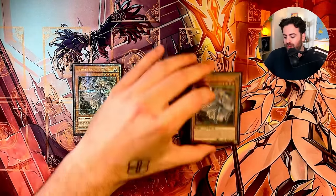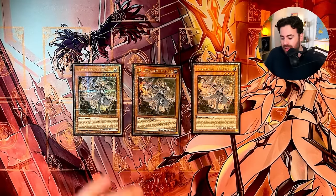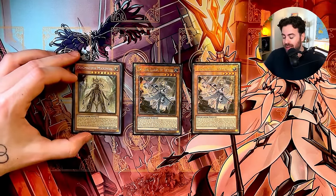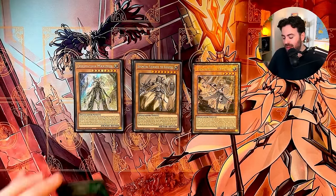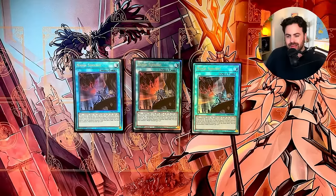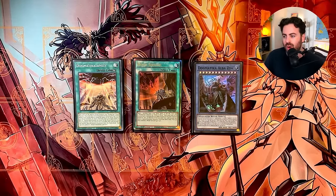Dogmatica engine — we're playing 3 Incredible Ecclesia, Dogmatica Ecclesia rather. Of course, it searches any of your Dogmatica spells, traps, and monsters. We're playing 1 Maximus and 1 Flirtily. This is the monster lineup. We are playing 3 Nadir Servant, because this card is just really, really good in this deck — dumping valuable stuff out of your extra deck and grabbing follow-up. This card can add from the graveyard as well, so if you lose access to your Maximus or your Ritual Monsters, you can gain access to them with Nadir Servant.